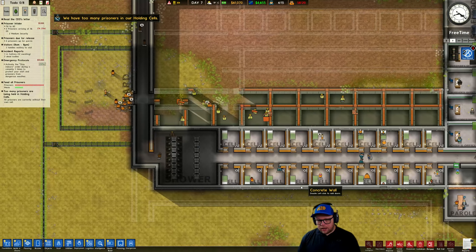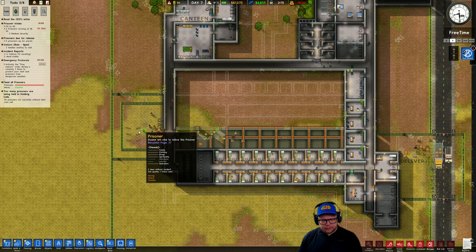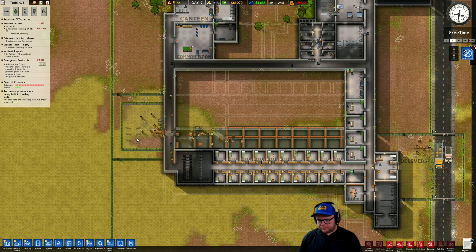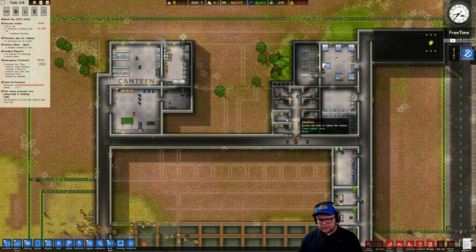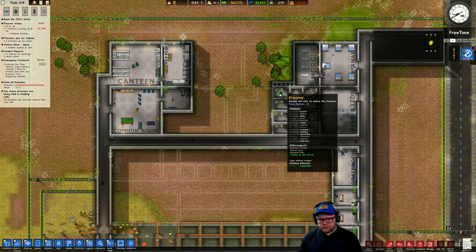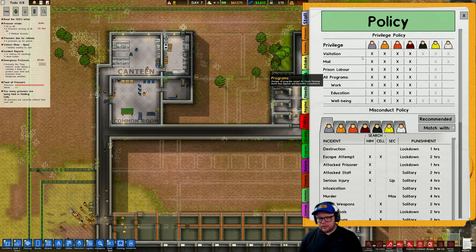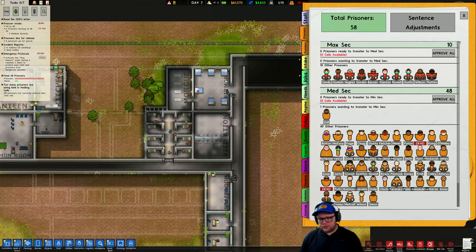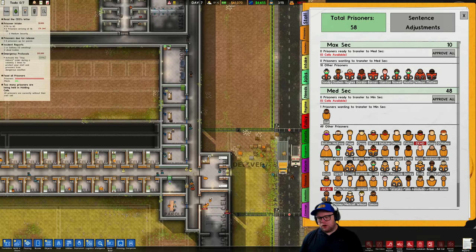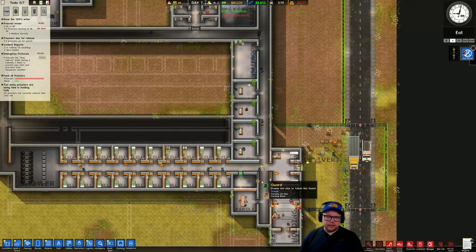Here we go. I cannot remember what we're doing. We are building more cells. We shifted the yard over here — that's why some of these bench presses are still being delivered. We have a lot of people in solitary, and we also have to do a new section for these upgraded prisoners. At the moment we're dealing with medium prisoners, but now we also have maximum prisoners because they've gone and murdered someone or done something horrible. So we need to do a separate section in the prison for these donkeys — that's going to be fun.